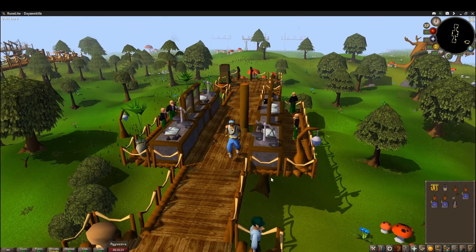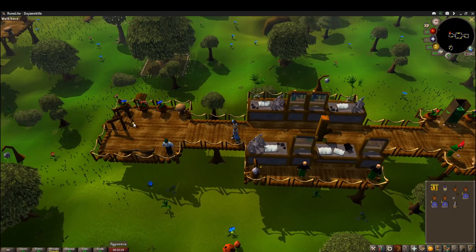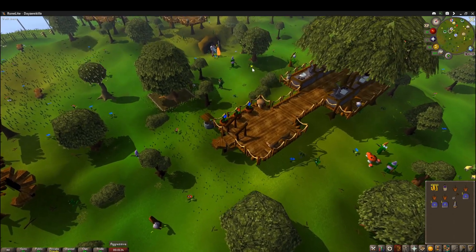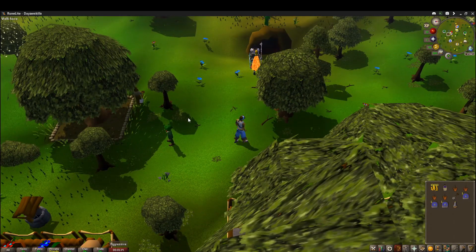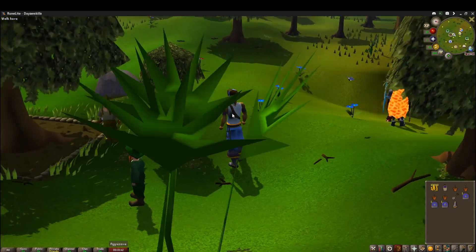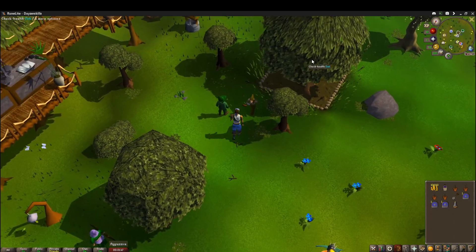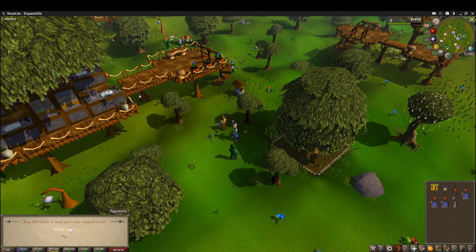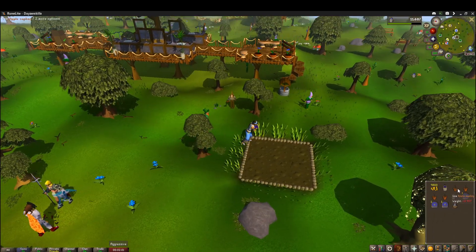I filled my inventory with the items I need for the farm run. Let's go collect our XP so hopefully we can get level 30 right here, because it unlocks the quest chain I really want to do for the Bomber Jacket. Let's collect our XP. Let's pay the gnome to chop down our tree and reset for our next farm run.